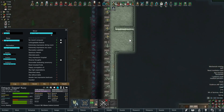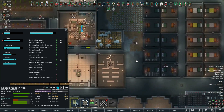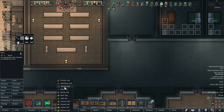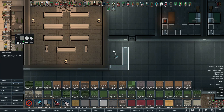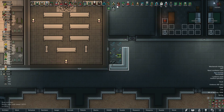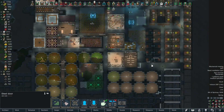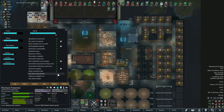Zapper needs a bedroom. A crappy one maybe right here? That's terrible, I'm not going to make him sleep there. How about right here - this isn't a bad idea. I'll do marble, it's what we have the most of. I'm going to move that light and build one inside too. That'll be her room - Zapper is female. Get a door there - boom! Zapper is taken care of. As soon as she gets out of surgery she's going to be very happy.